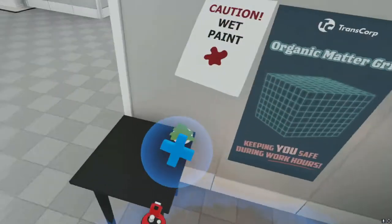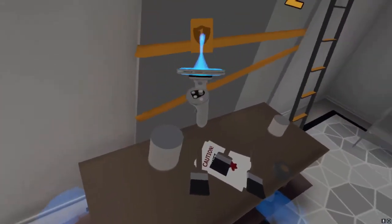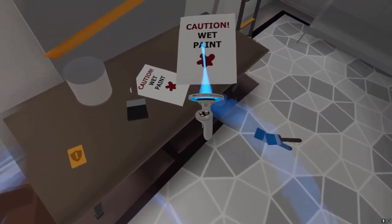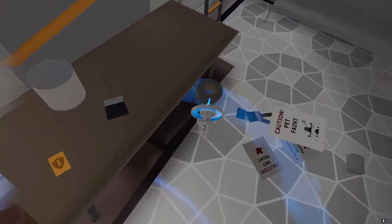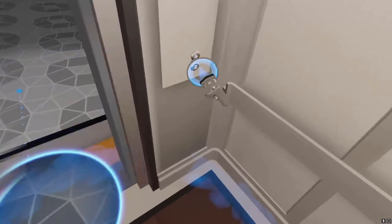This will preserve any item from the start of the level. If you're running no out of bounds, you'd want to preserve the key card instead of the paper — I'll go over the reasons in the inbounds tutorial. For getting out of this elevator on the inbounds route, it would look more like this.